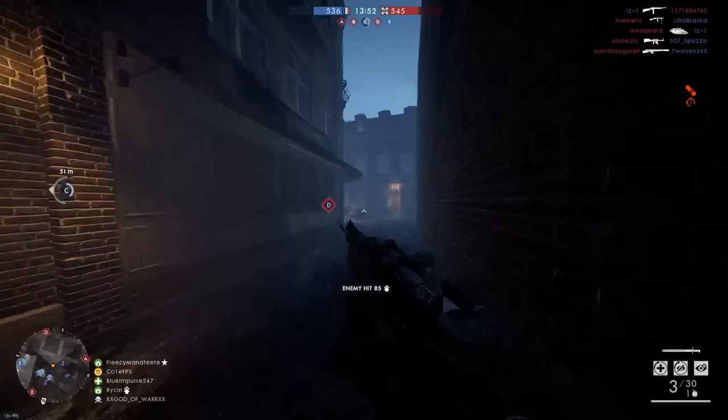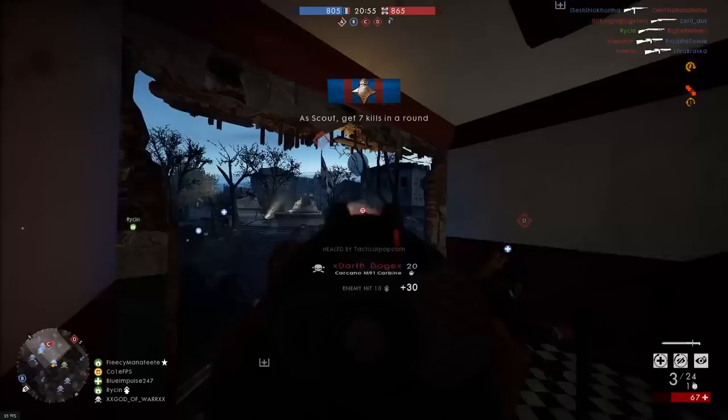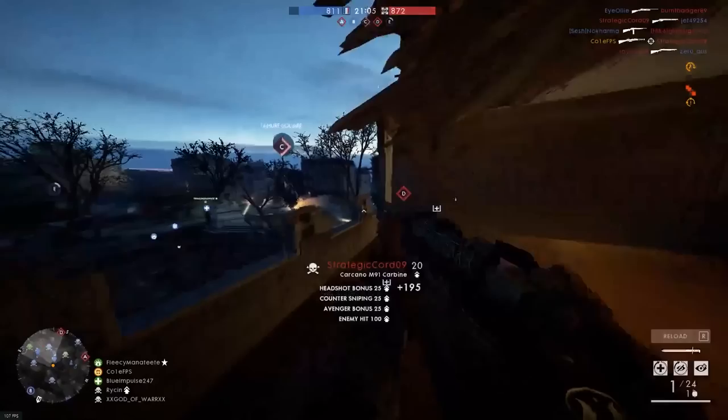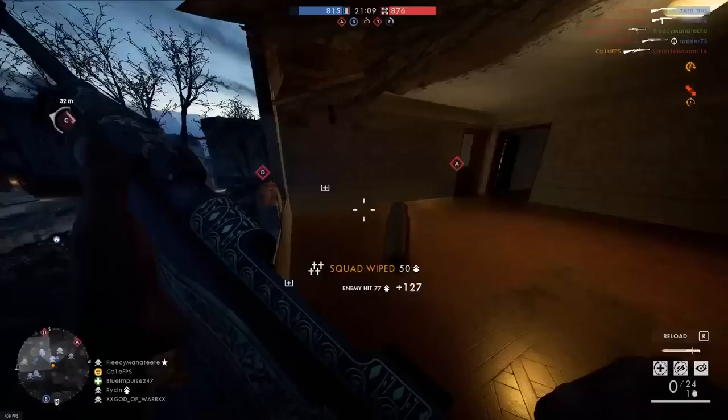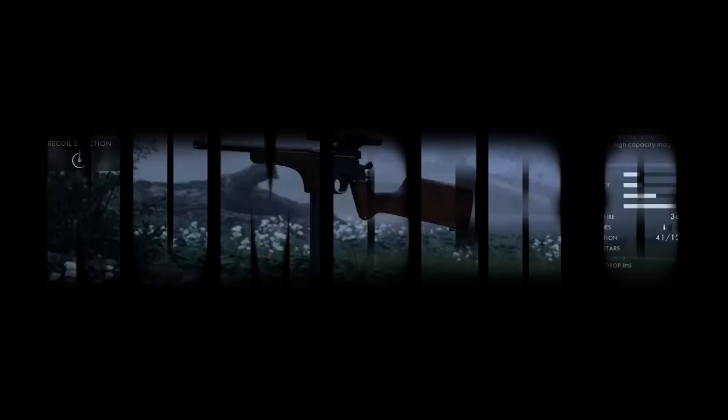However, as this gun was designed as a trench variant, its true comparison should be the 1895 Trench — a weapon it falls dangerously short of, simply due to the fact that its 73 rounds per minute fire rate is 51 rounds per minute lower than that of the Russian. As such, its ability to engage within its designed optimal range is severely hampered, particularly when engaging multiple targets. Despite all this, the Carcano is a guilty pleasure of mine, so it sits at number 9.